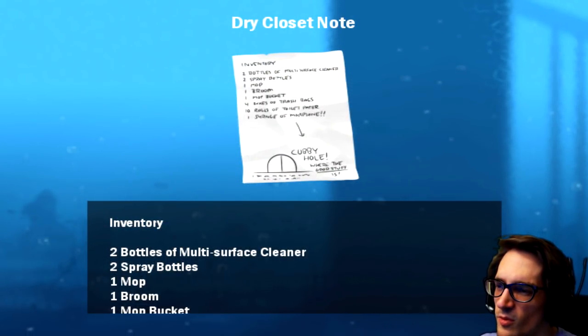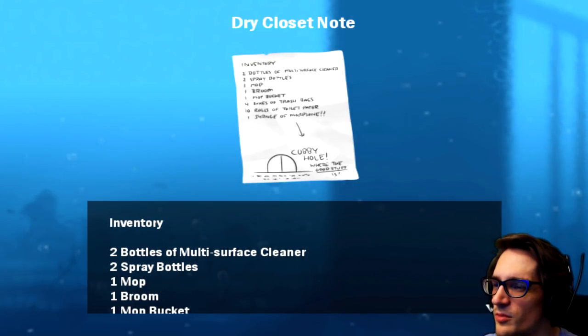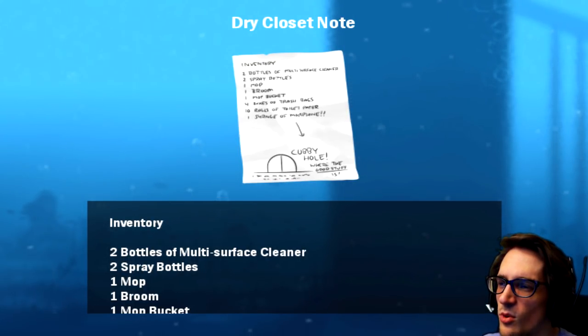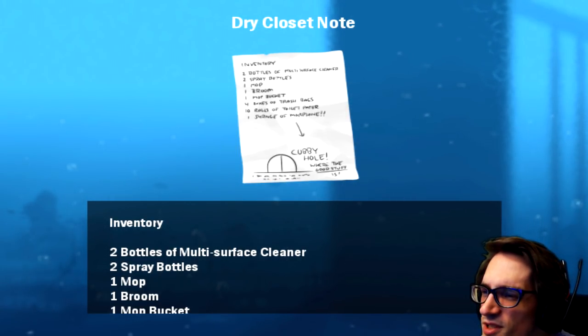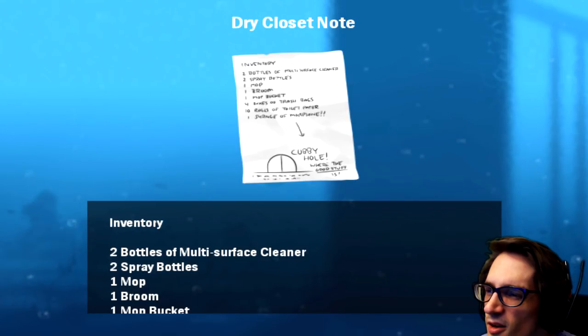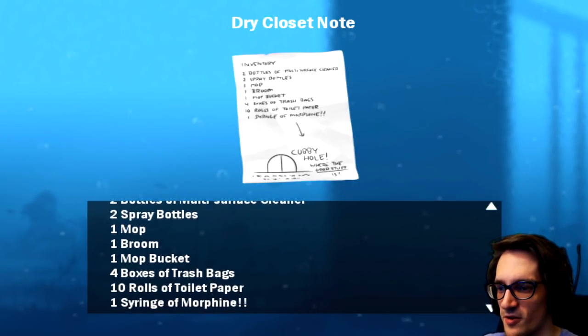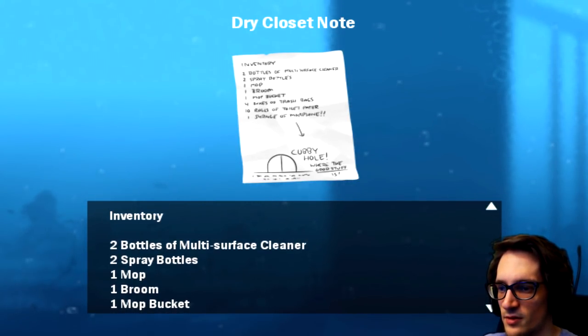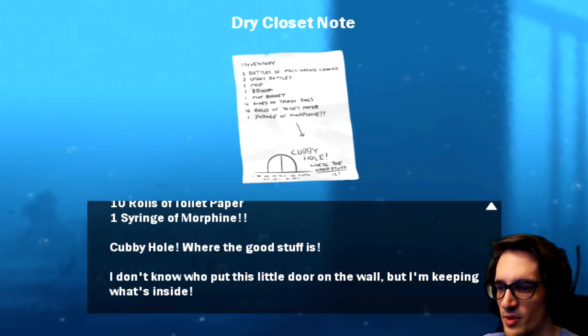Cubbyhole — where the good stuff is. Good stuff being underlined. Two bottles of surface cleaner, two spray bottles, one mop, one broom, one mop bucket, four boxes of trash bags, ten rolls of toilet paper, and — one syringe of morphine? Cubbyhole, where the good stuff is. I don't know who put this little door on the wall, but I'm keeping what's inside.